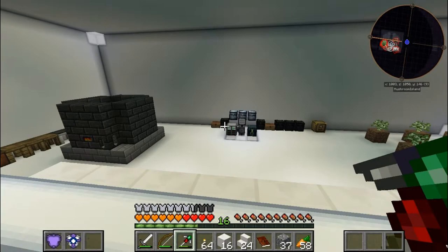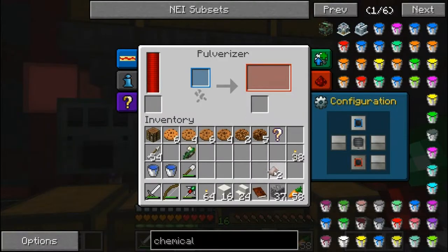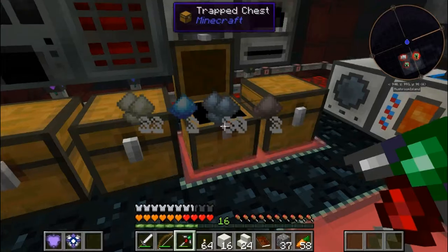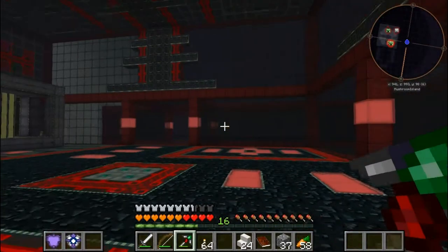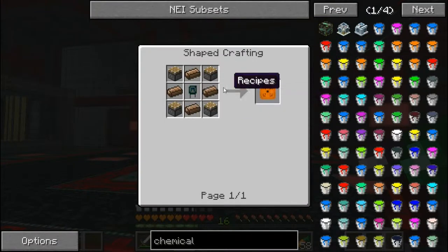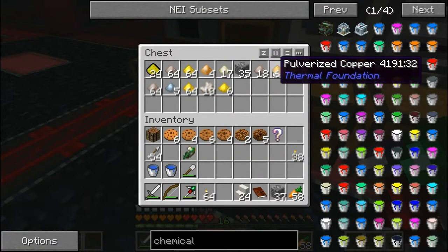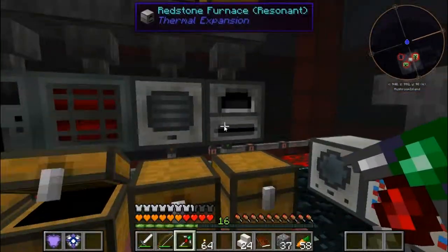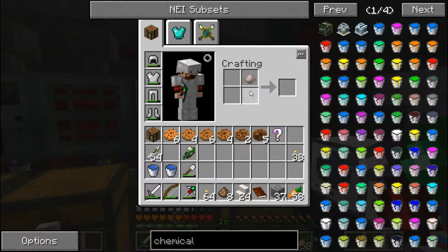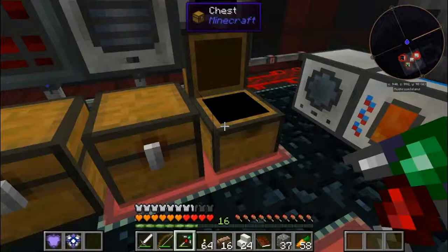Let's head to the reactor. We're going to grind up some of this quartz in the SAG mill and hopefully it will give us regular nether quartz — yes, that's good. That means we can make the chemical decomposer. We've also made Damascus steel, which is quite simple: you make bronze dust and combine it with iron dust and you get Damascus steel. It's not very useful but we're making it for mine chem stuff.